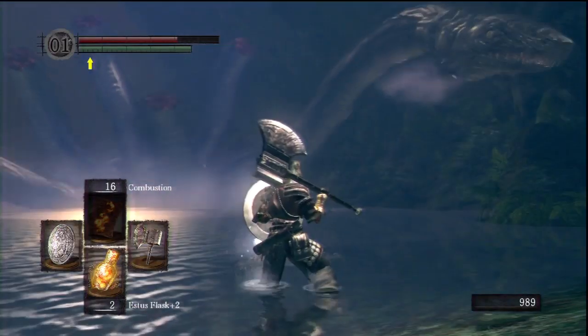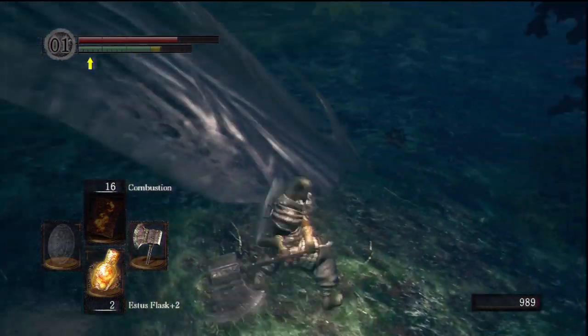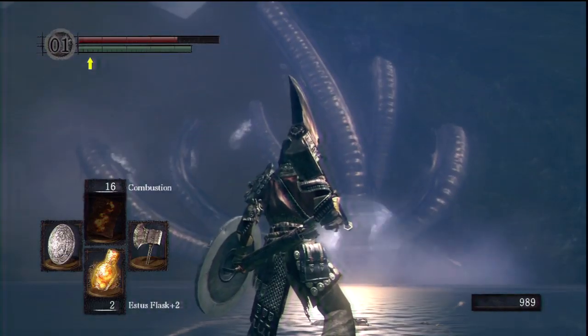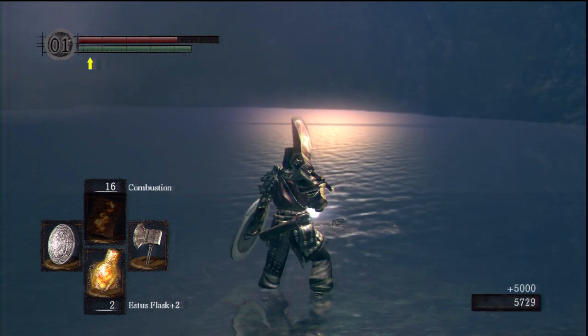This is the Hydra in Darkroot Basin. Fairly simple fight for a melee build as long as you can get to the Hydra. Chop its heads off and in return you will get a dragon scale and the Dusk Crown Ring.